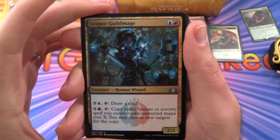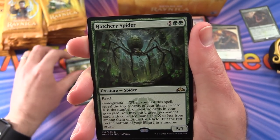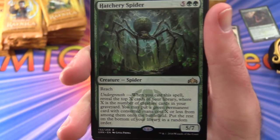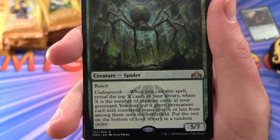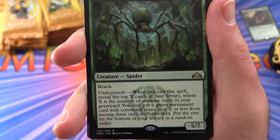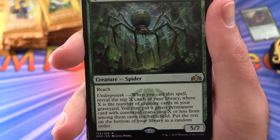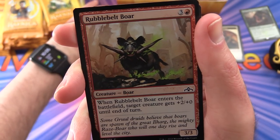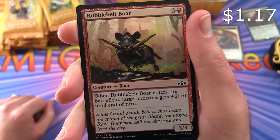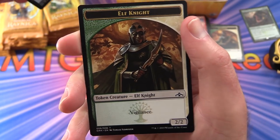Next pack: League Guildmage, Thought Erasure, Sprouting Renewal. Rare is Hatchery Spider — creature Spider, 5/7 for 7 mana with reach. Undergrowth ability: when you cast this spell, reveal the top X cards of your library where X is the number of creature cards in your graveyard; you may put a green permanent with converted mana cost X or less onto the battlefield. Also a foil Rubble Belt Rioter, a Dimir Guildgate and an Elf Knight token.